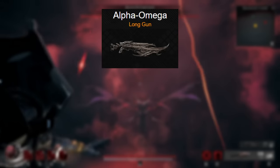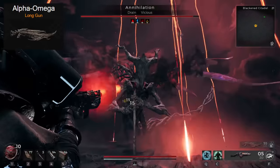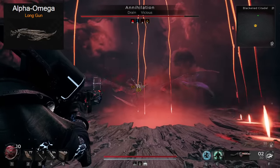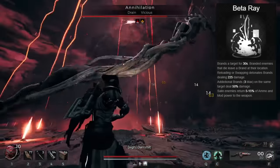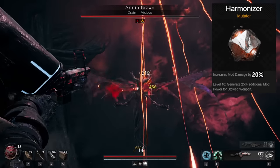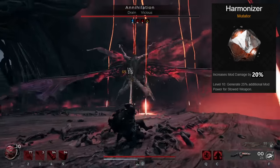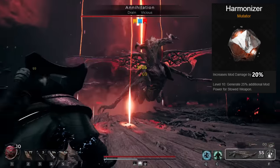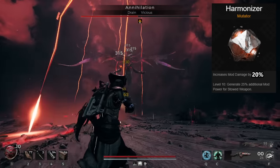For weapons, you want the Alpha Omega, Krell Axe, and Corrupted Meridian. Alpha Omega has the best spammy mod as it regens itself and has a low power requirement. Being able to hit 5,000 crit at once makes it insane for this build. Don't use its gun form though because it's just too slow. The mod lets you attack with rays that when you reload or swap weapons, the rays explode — adding more rays adds more damage, and it basically deletes everything once you're used to it. Add the Mutator Harmonizer, which provides a damage bonus to the gun's mod damage, but the better effect is that it generates 25% additional mod power for the stowed weapon, meaning Meridian will generate its mod much faster.